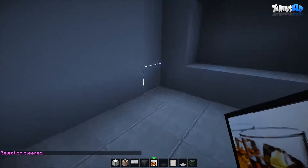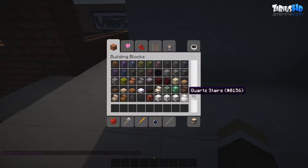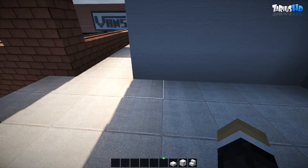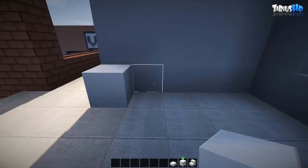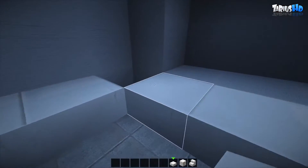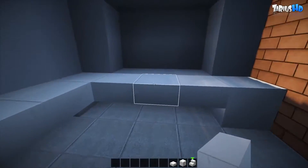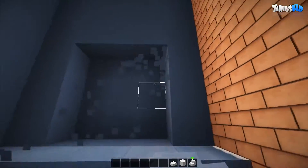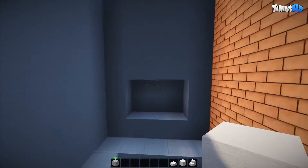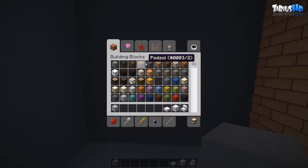Now moving over to this section here. I'm going to clear my blocks and grab some quartz stairs, a quartz block, and maybe a slab as well. I'm not going to go overboard - I'm just going to do a basic standard desk. It comes in like that, and then I'm just going to pop in something like that so it's got a bit of edging. Maybe I'll bring that up and put shelves.